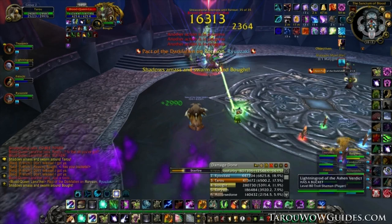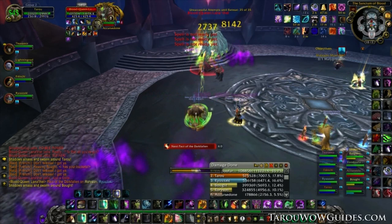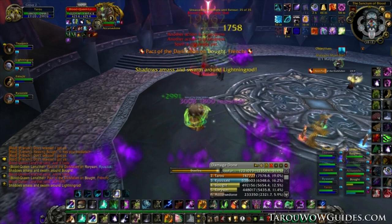The ground phase doesn't have too many surprises and the raid should have no problem learning it. Healers will immediately notice the mass amount of raid damage that continues throughout the fight, caused mainly by 3 of Blood Queen's abilities. First is Shroud of Sorrow — an aura that continues throughout the encounter and causes 4K shadow damage every 3 seconds.